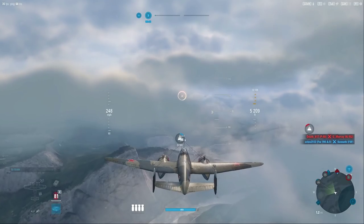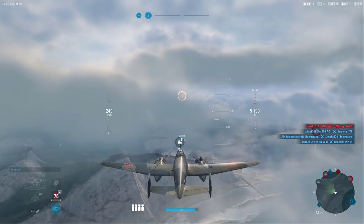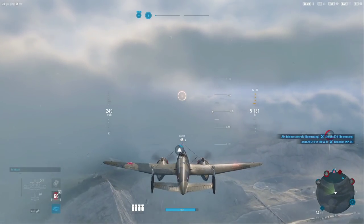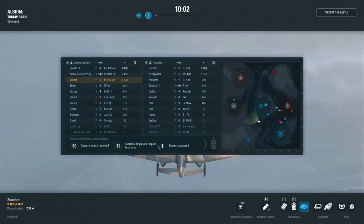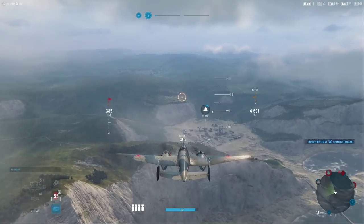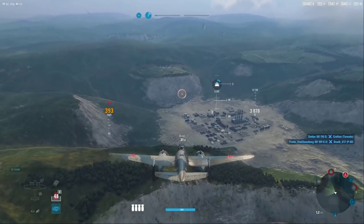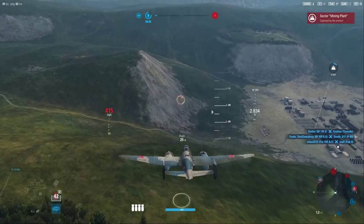We're not climbing too high because our next target is the mining facility — the mining plants are very important. This aircraft cannot capture that zone in a single pass, unlike a lot of carpet bombing aircraft or even the Do 217M, which is pretty effective at capturing a site in a single run. Our team did some great work taking the center zone. I'm using the descent to build up airspeed, getting up to almost 400 miles an hour, which at tier six is a really good airspeed.